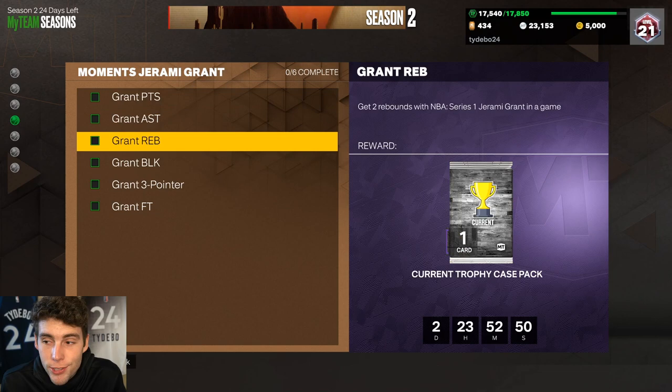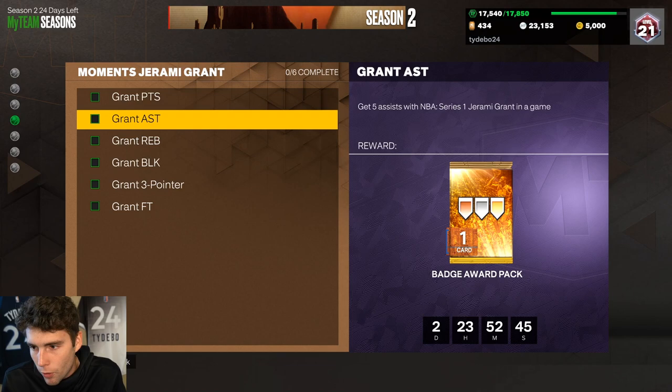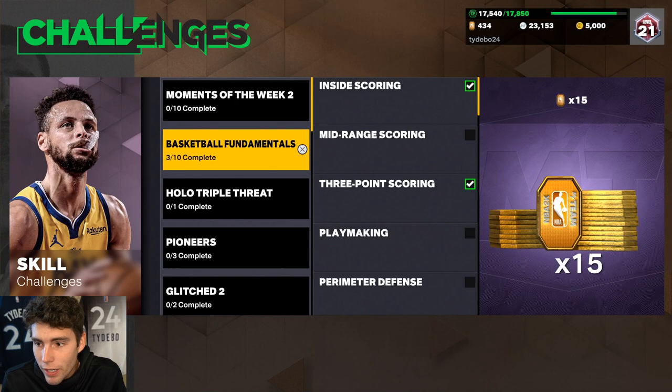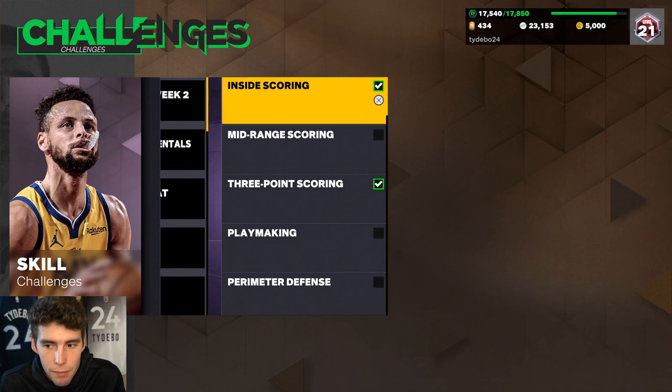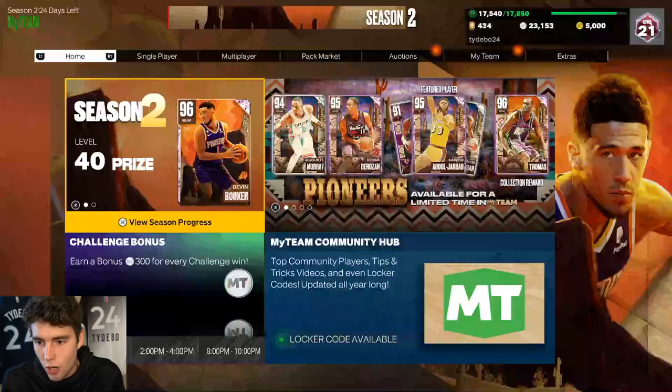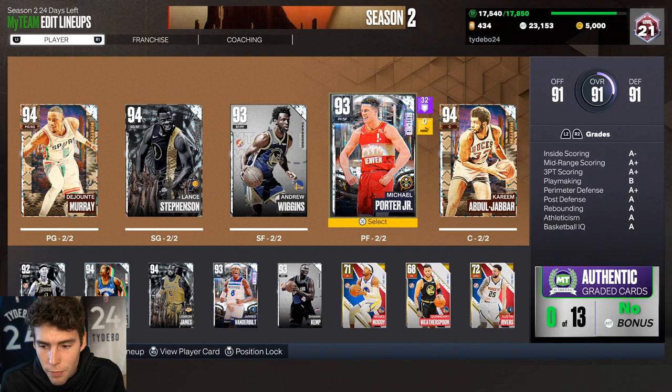To get the card: 30 points, five assists, two rebounds, one block, one three-pointer — get the nine free throws — get all of that done in the skills challenges. Go into inside scoring challenges and you should be able to get it done in about 30 minutes. The free throws might be the hard part depending on his draw-foul rating.